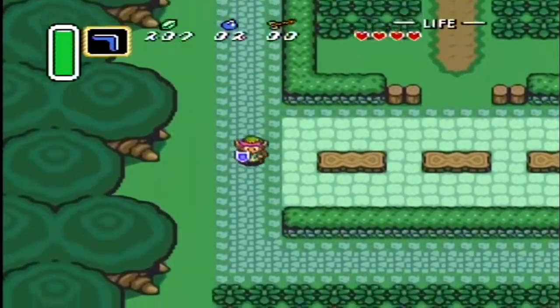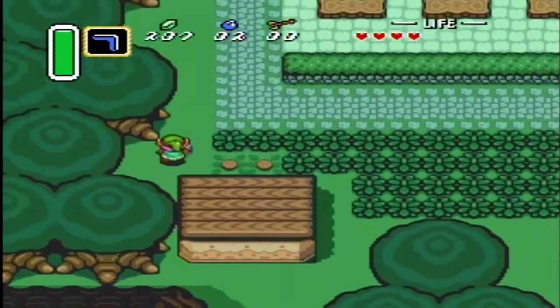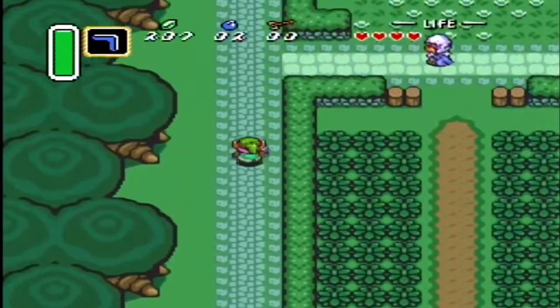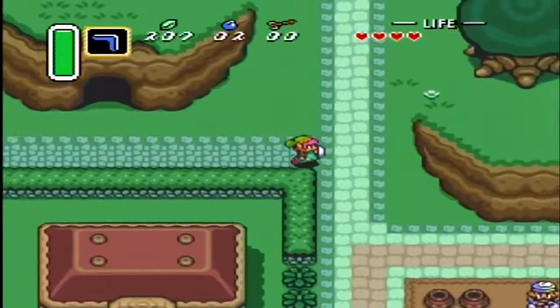Don't go near the people who are trying to search for you, because you are like the most wanted criminal in all of Hyrule for kidnapping Princess Zelda. I suggest you do not go talk to them.